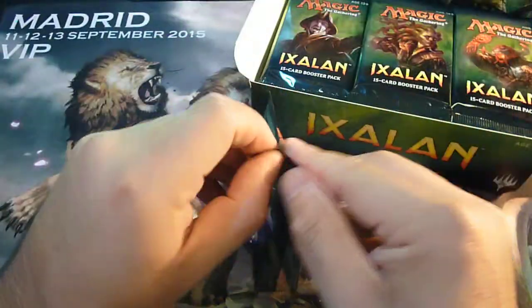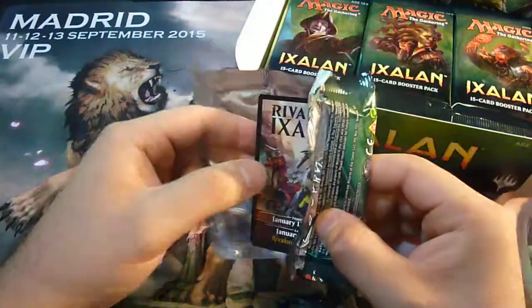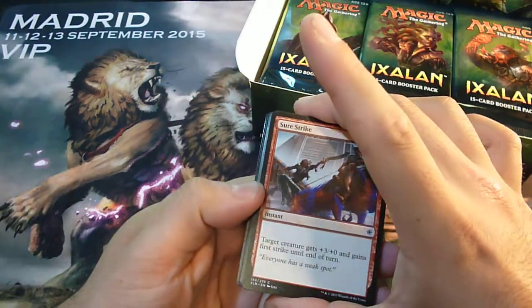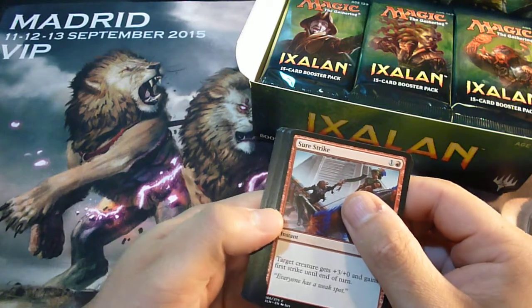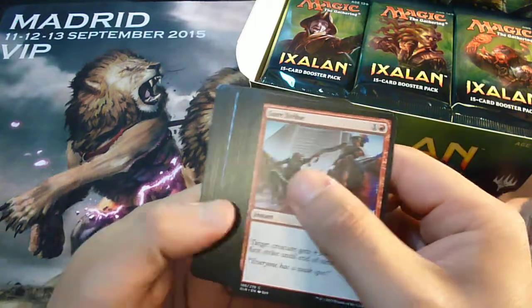What we would like to find in this set: obviously the Carnage Tyrant, quite nice foil rares, and the Hostage Taker — those are the most valuable cards in the set. Also there are the planeswalkers, which are very good and very powerful for this set. So let's begin.